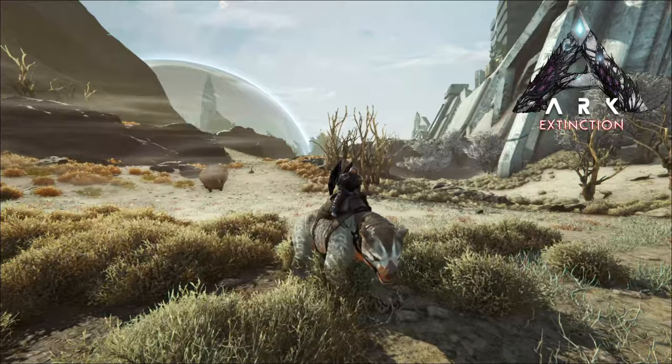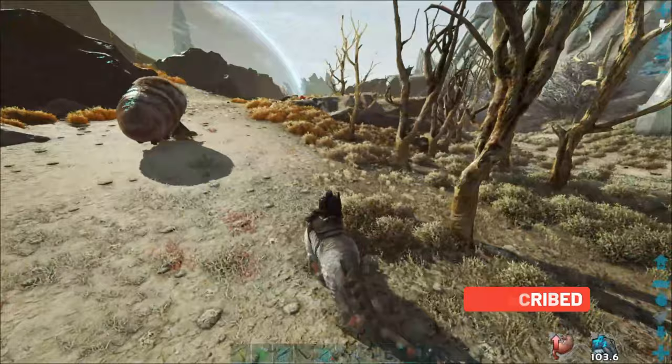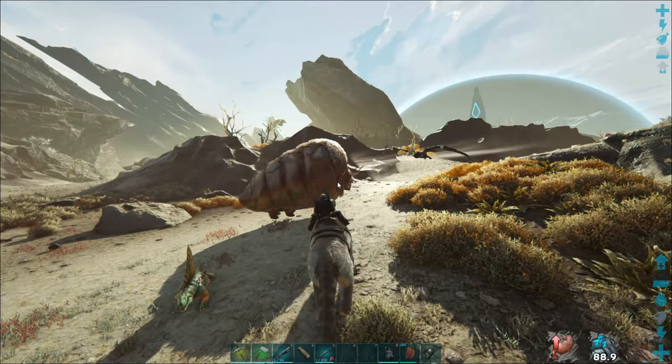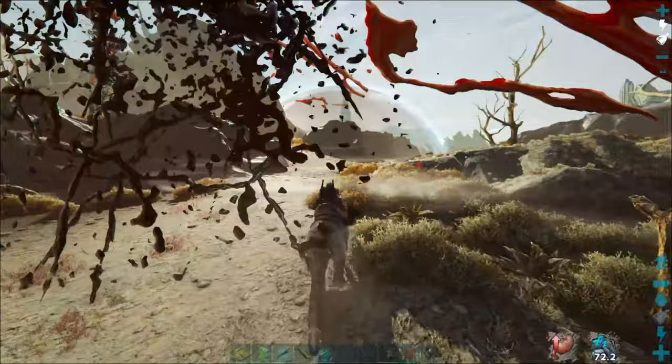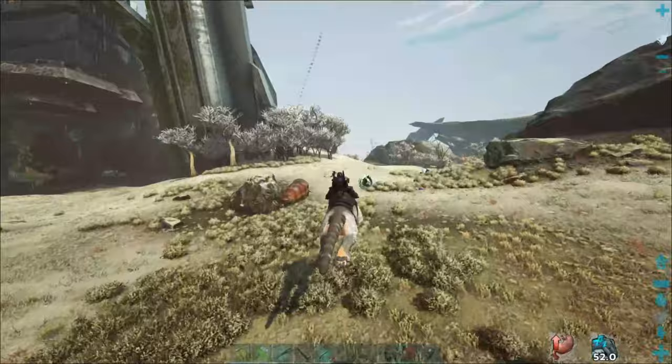Hey, how's it going? Welcome back to Ark Extinction. We're gonna try to tame a gas bag today, and we have one right there behind us. These things are kind of hard to trap and tame because they fly away if they get too much aggro. He's a level 152 — let's hopefully not get him aggroed. I want to drag him inside so when we set up our trap we don't have to worry about anything else aggroing him.